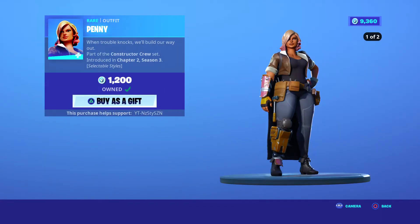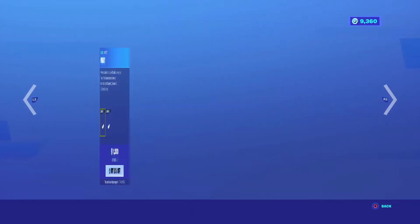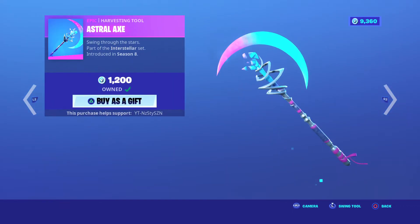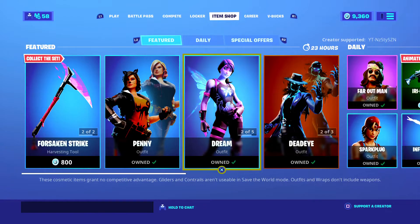Penny does have two selectable styles now but I wouldn't recommend buying the skin — it has a massive hit marker, which is an understatement. We've got the Doom skin that came out in Season 8, the Wings — everyone knows the Wings — that's 1200. Shout out to my man Kevin the Cube with the Astral Axe at 1200, and the Shard Break for 500.